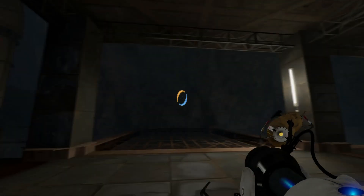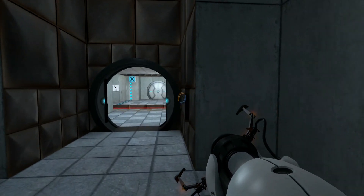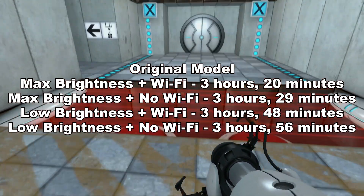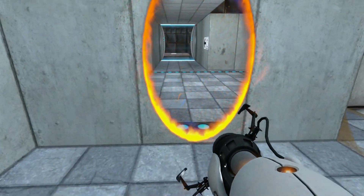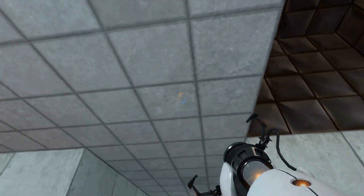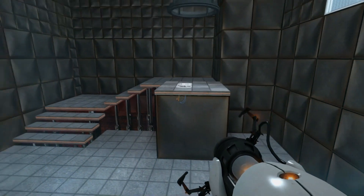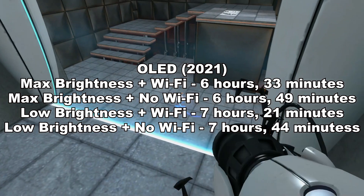In terms of battery life: on the original model, the Portal games have a range of 3 hours 20 minutes up to 3 hours 56 minutes. The Nintendo Switch Lite gets a range of 3 hours 45 minutes up to 4 hours 44 minutes. The red box Switch V2 2019 model gets a range of 6 hours 9 minutes up to 6 hours 50 minutes. And the OLED model gets a range of 6 hours 33 minutes up to 7 hours 44 minutes.